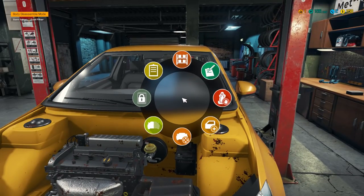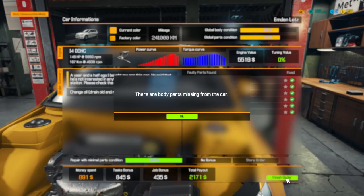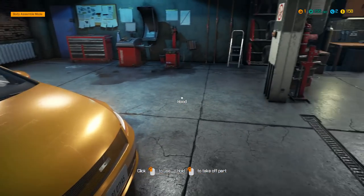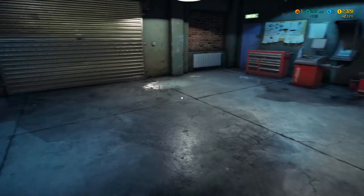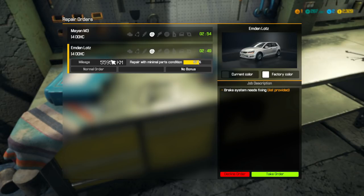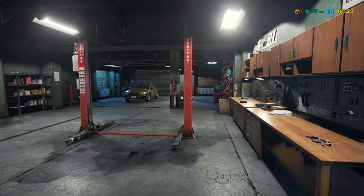Money spent $891, task bonus $845, job bonus $435. We probably missed something on our last job — there are body parts missing, it's the freaking hood. Hood goes on, now the car is all in one piece. Car status is good — now we're making that cash. What else do we have on orders? We got brake performance and brake system needs fixing. Let's do this one — more brakes. It's like no matter where you go it's more and more brakes. Our XP is going up pretty good though.